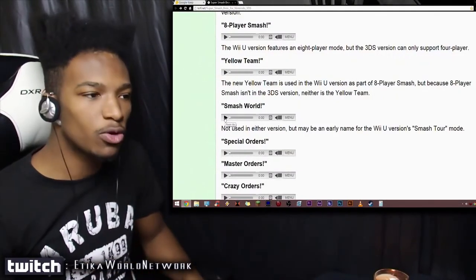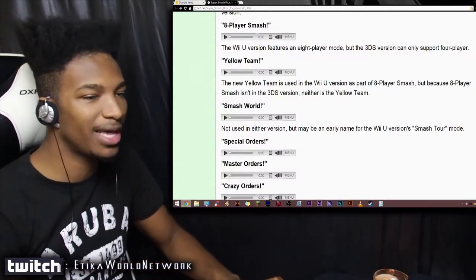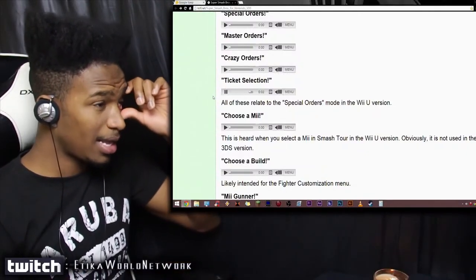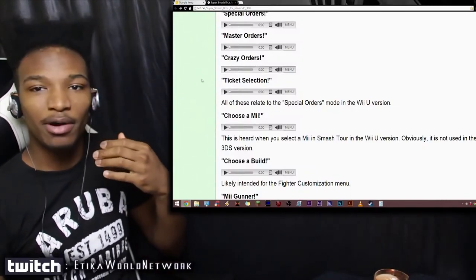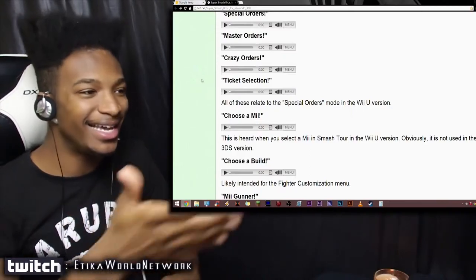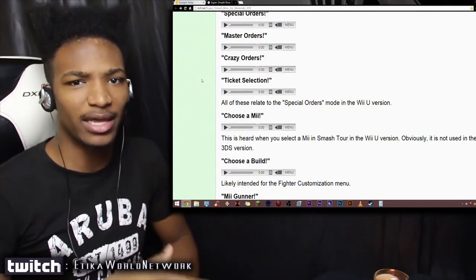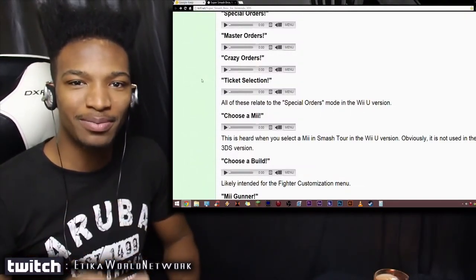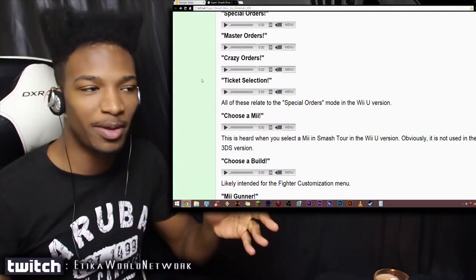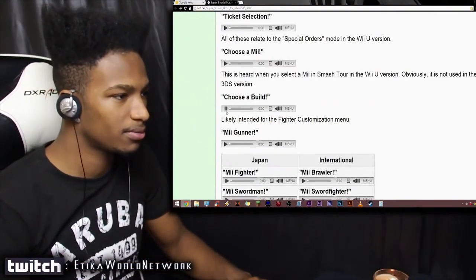'Smash World' is not used in any version, but it might be an earlier name for the Wii U version's Smash Tour mode — makes a lot of sense. There's also 'Special Orders,' 'Master Orders,' 'Crazy Orders,' 'Ticket Selection' — all these sound clips are available in the 3DS version but aren't really used. Imagine the confusion that players and hackers had seeing these sound clips without any knowledge of the Wii U version or what modes were available in it. It led to a ton of speculation — everyone was losing their mind asking what the hell is Master Orders and why is it in the 3DS version? Turns out it's the Wii U game mode, but the sound clips were left over. There's also 'Choose a Build' — just more stuff that's been left behind.